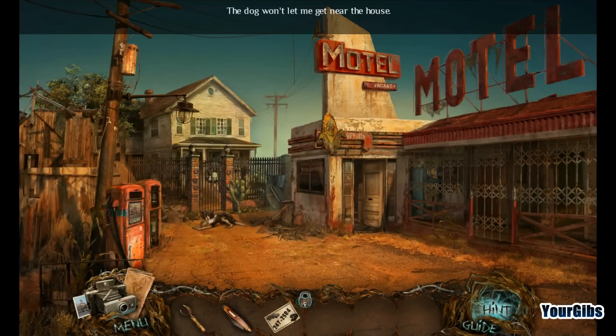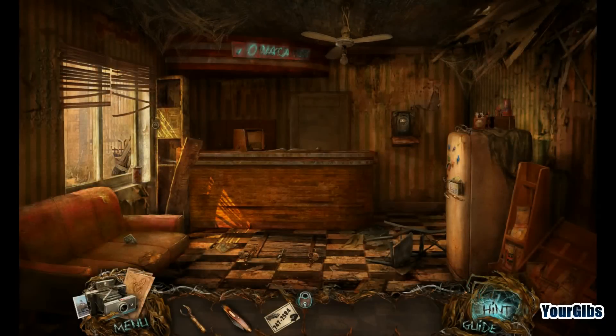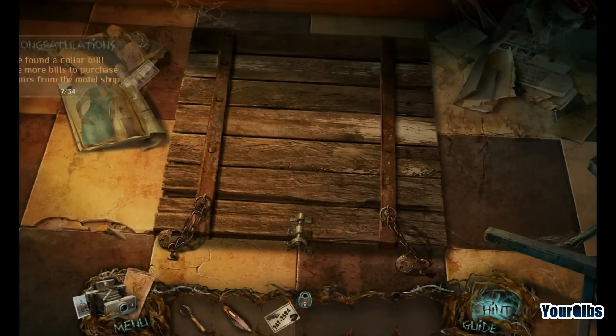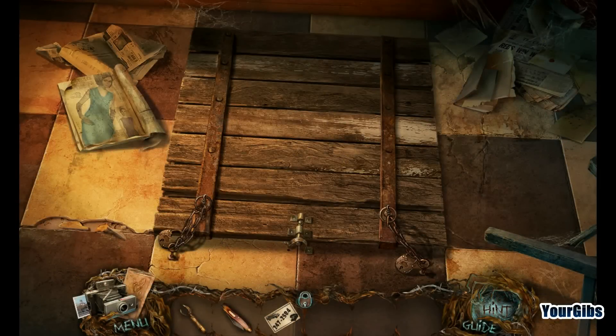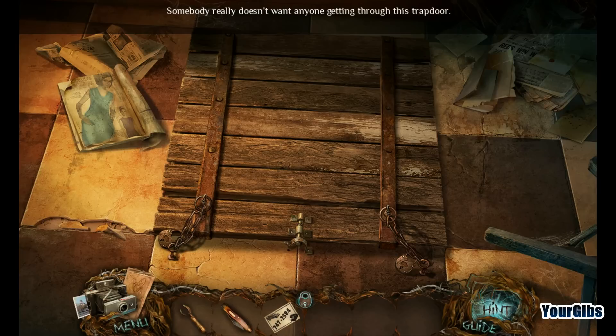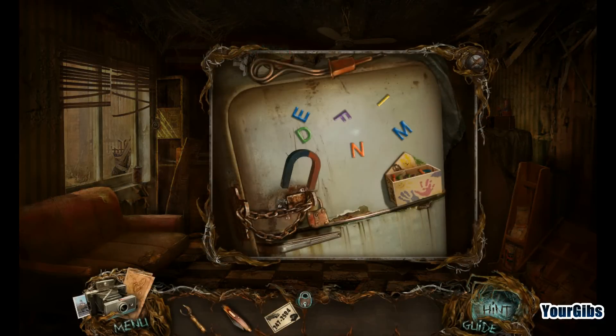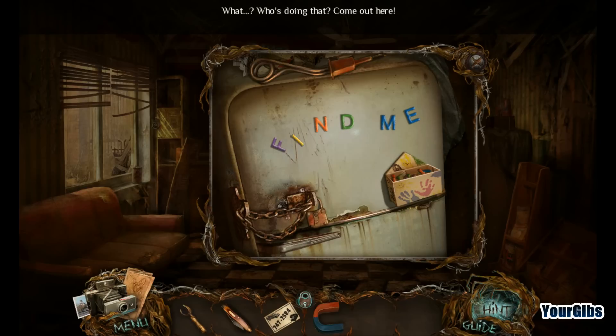Dog won't let me near the house. Let's go inside. Dollar bill! We got a trap door or something here with these old papers. Somebody really doesn't want anyone getting through the trap door. A magnet is always handy. Find me. Oh, that's super creepy. That is quite the elaborate lock on that fridge.